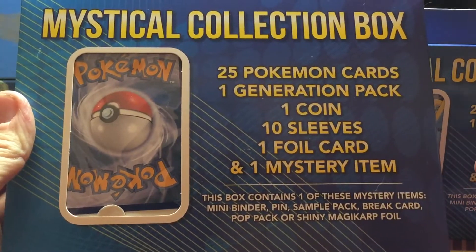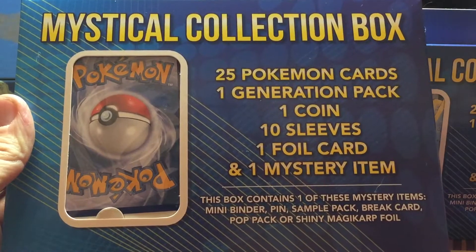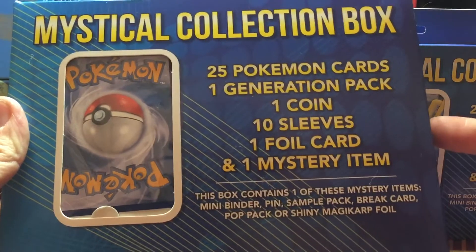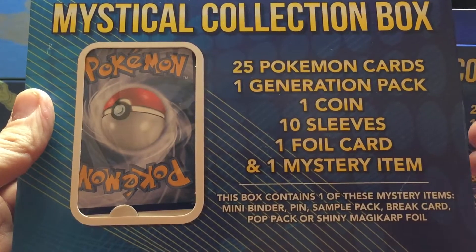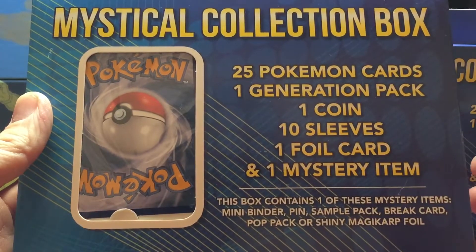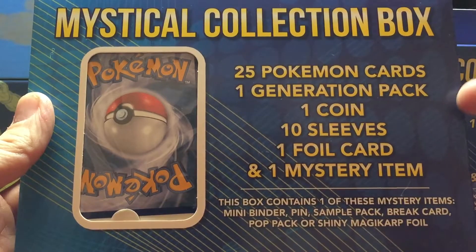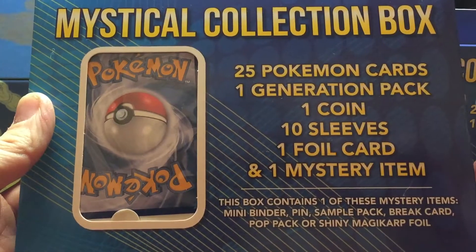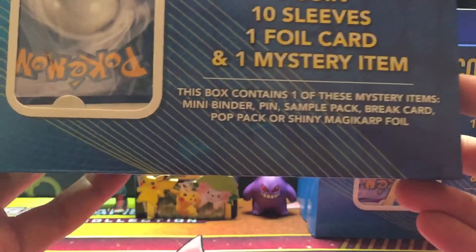Normally I'm not too into stuff like this. It's a third party — I do a lot of the third party six-pack repackages, but the whole box stuff I haven't really been into. I know the power boxes from Walmart and Toys R Us are pretty cool if you can get a good pack. But check this out: it's 25 cards, a Generation pack, coin, 10 sleeves, foil card, and a mystery item. Now it's the mystery item that I am most interested in.